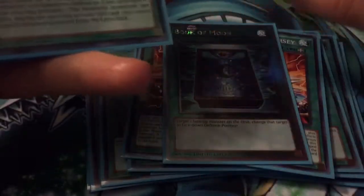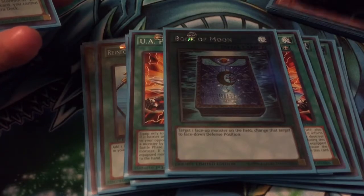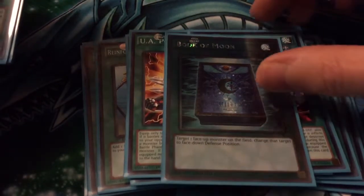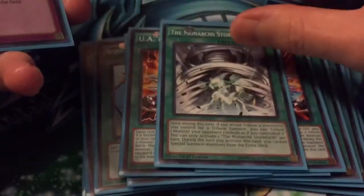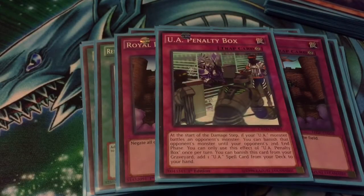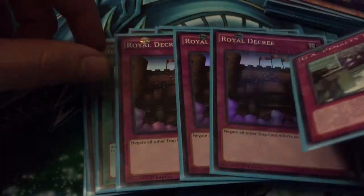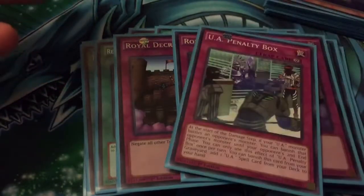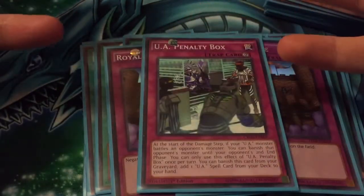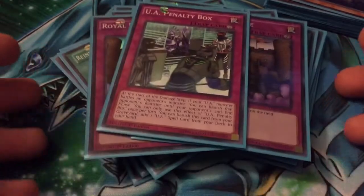1 Book of Moon — running this over Raigeki at the moment, just because lots of your cards are fine with having a monster there and you can do more damage with your Power Jersey. So using 1 Book of Moon, 1 Stormforth — because it's still a great card. Then triple Decree and 1 Penalty Box. I really like Penalty Box, but traps can really screw this deck, so running triple Decree is a little more needed to make sure your plays go off. Penalty Box is still good — you can still send it with Bobble Chain if you need to, and you can activate it if you don't have your Decree out.